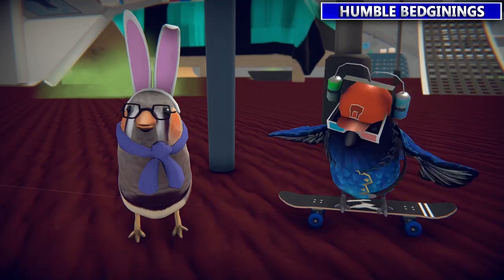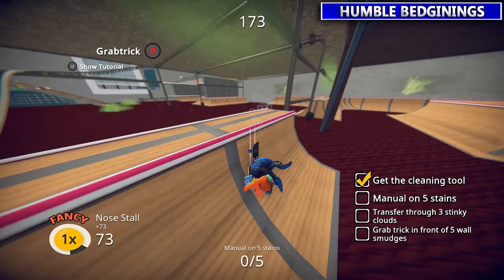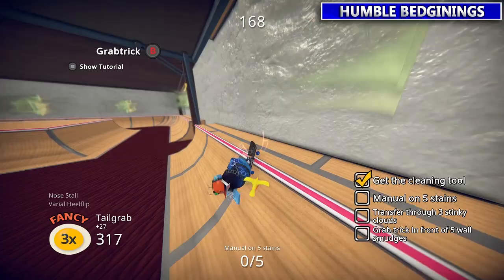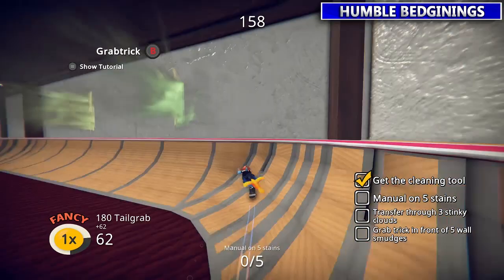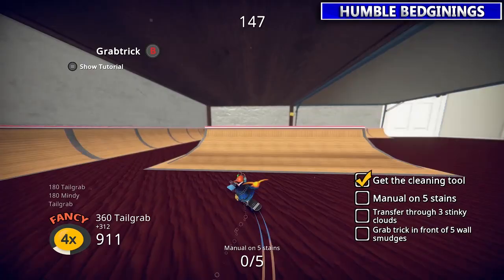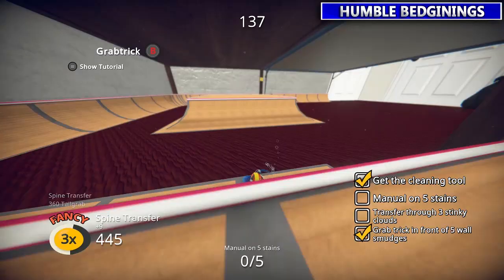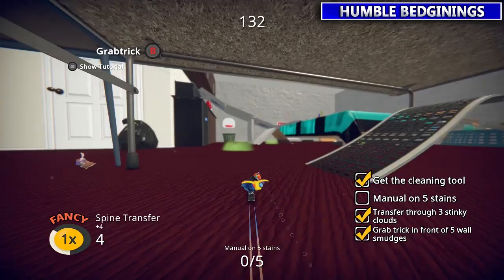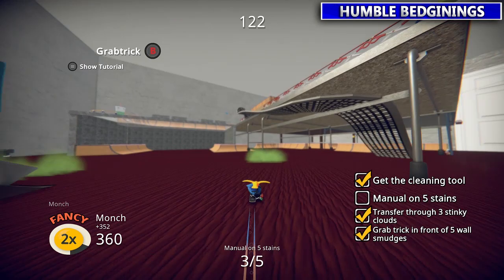Next up, Outside Influences. Here you got to get a cleaning tool, and then by the stains you have to do a grab trick — tap B, hold B while you're flying through the air by these stains around the wall to get them to go away. There are some stinky clouds you're going to have to transfer over to get rid of. Just tap RB when you're in the air to get rid of those stains. And there are also stains on the ground where you have to manual — if you just hold B that will work too. The manual is pretty easy to perform — just hold it and ride through all the stink clouds.